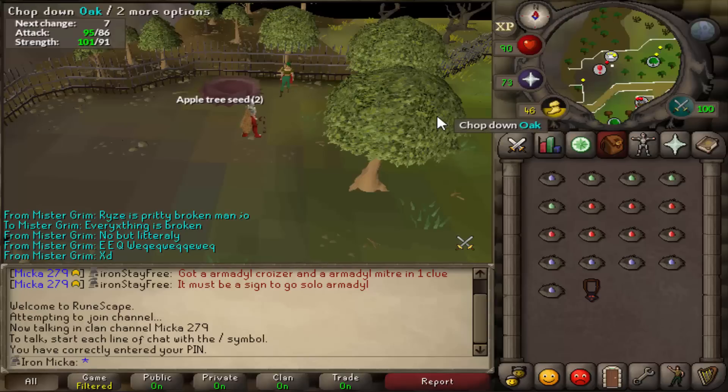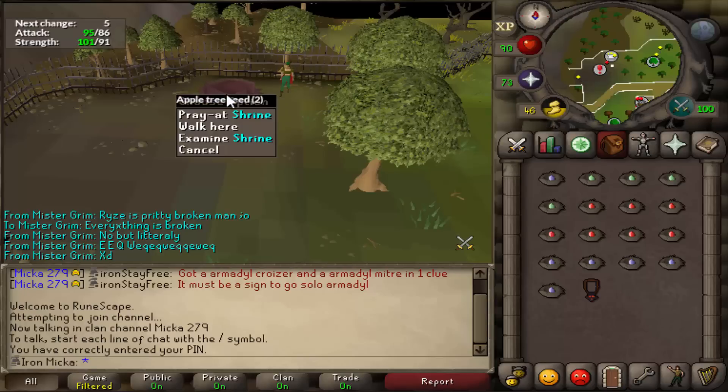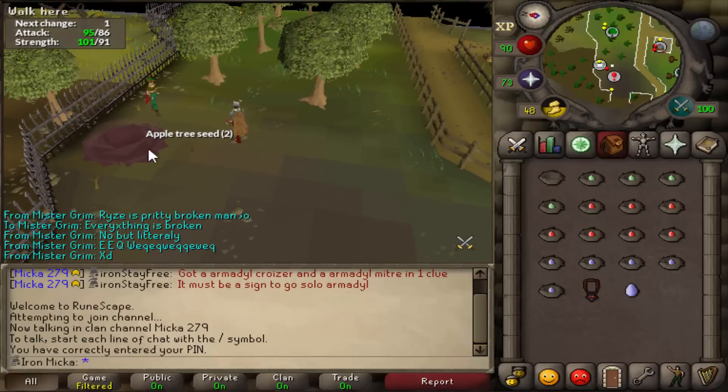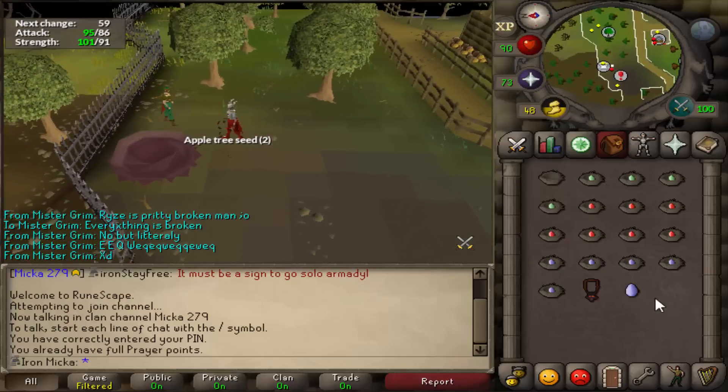You need the 100% favor to enter it, and here's how you actually do it: you first search the nest, you get the egg, and then you use the egg on the shrine. This is going to give you 100 prayer experience and it will also give you another bird nest.